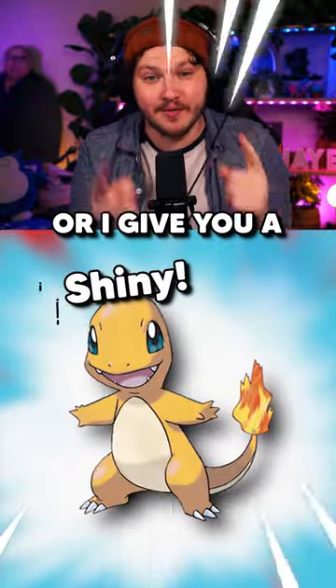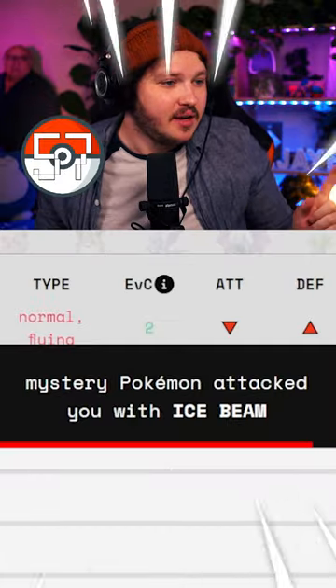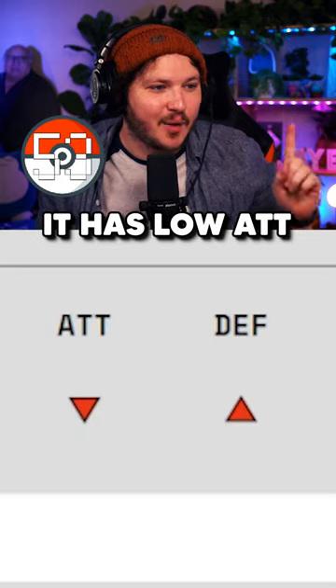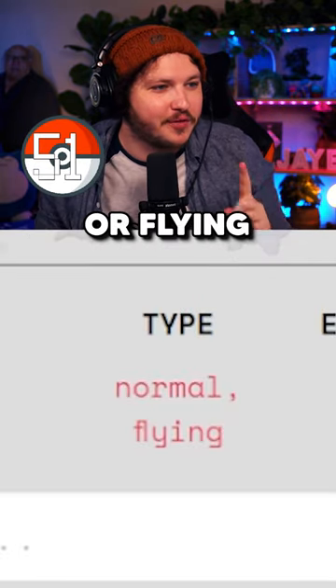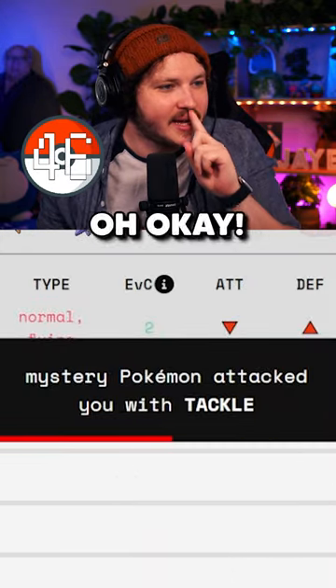Guess the Pokemon in under 60 seconds or I give you a shiny in the comments. I'm gonna start with a Fero today. It used Ice Beam on me, so we know it's probably an Ice type. It has low attack, high defense. It's not Normal or Flying. Let's go with... Doduo? No — Spheal.